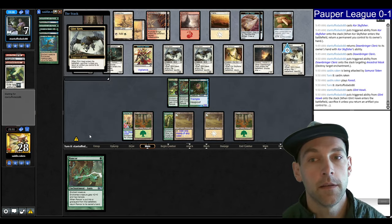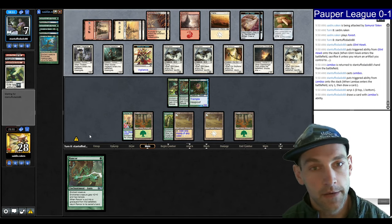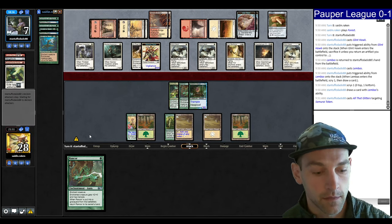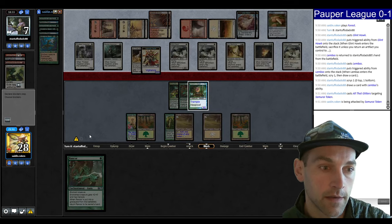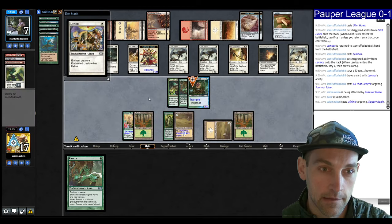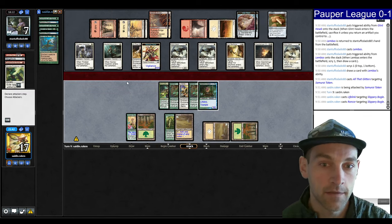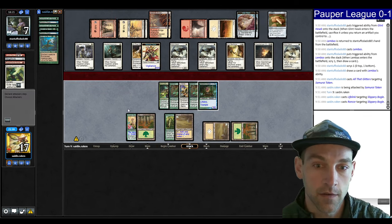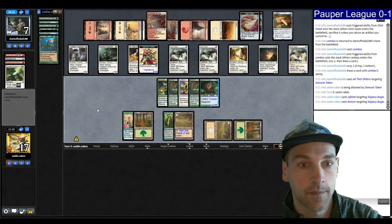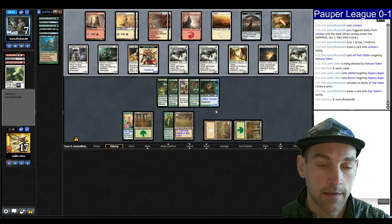Play my land, I'm going to pass. I have a Glinhawk to pick up the Lembas when it plays the Lembas — I go bottom. They find All the Glitters of their own, so they have an 11-power Vigilance creature. I need a Glitters of my own, I need another Mask or something. Find a Lifelink — doesn't do much. The Rancor. 11, 12, 13, 14, 15, 16, 17. Because my creature has Lifelink, if they attack out we can survive, but if they don't attack out we probably die.